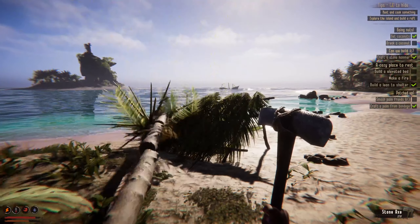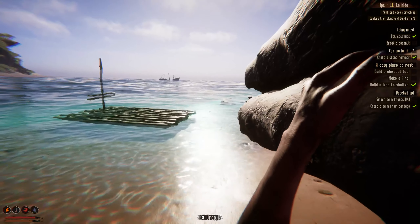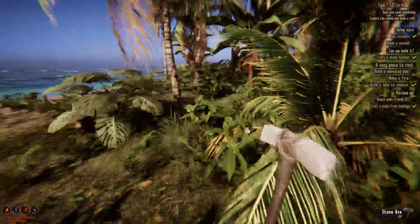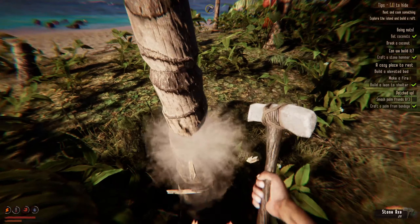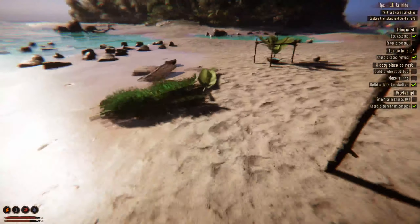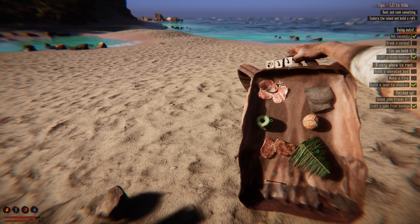We'll probably discuss bugs with the devs later — I found some spots where I couldn't get out, which happened twice inside the large hut. Let's get a rock — do we have little rocks? Yeah, we have little rocks. We have some cloth. I wish there was a number shown in the inventory so I can tell how much I have.